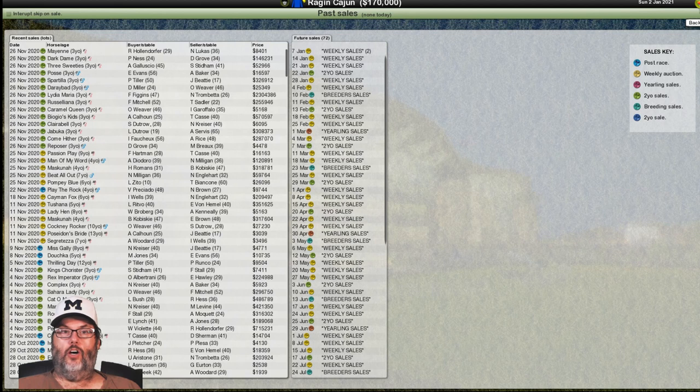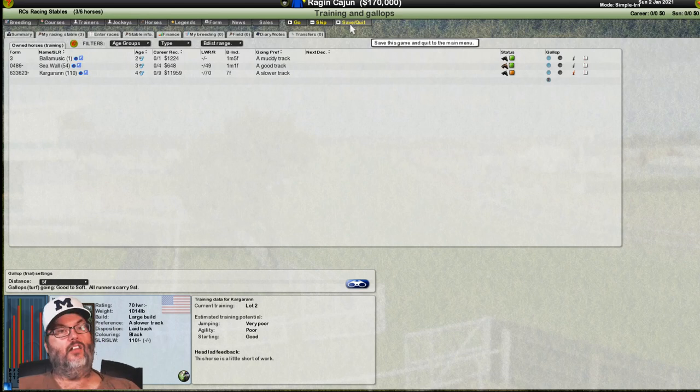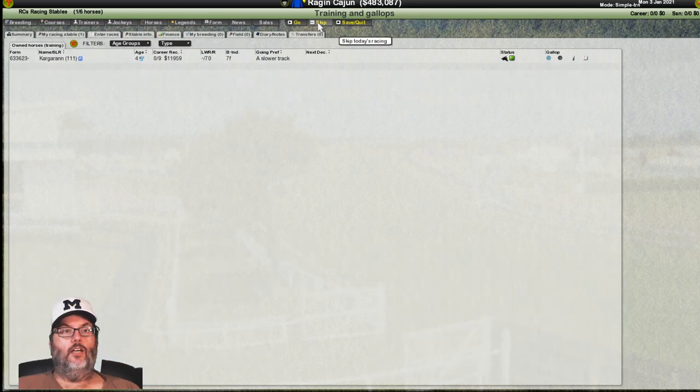So all of our horses are in auction. We can go to the race course — we'll do that in the last episode which deals with betting and races. Your main button here is either skip, which moves to the next day, or save quit. We're going to skip and see about making some money. Keep an eye on our dollar figure — $170,000. And now we have $483,000.